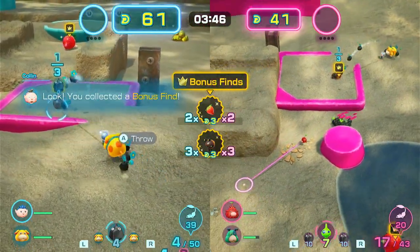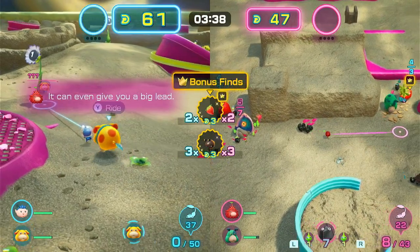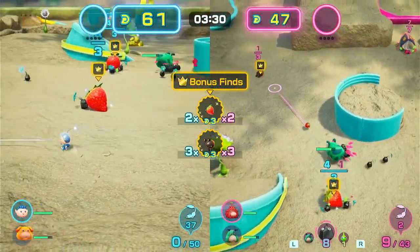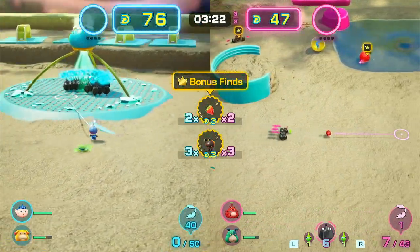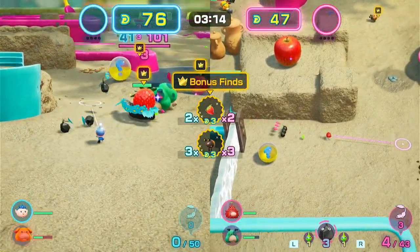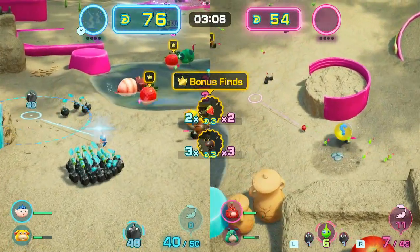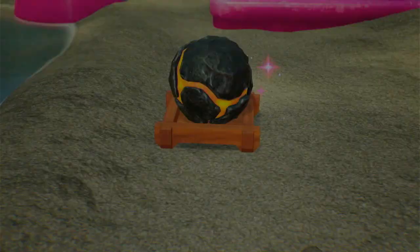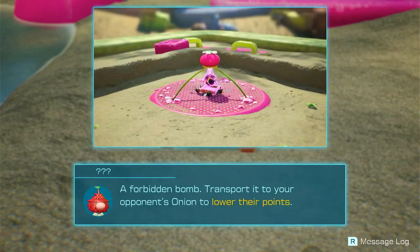Maybe I can steal this — just need to be smarter about this. I only have 61, this is a long fight. Please get that back. Nope, my Pikmin! Stun him, do something please. Oh that's just rude. Oh, there's a thing there — oh boy, oh cheap please. Steal that thing. Oh boy, what does that mean? This is a sneak bomb — a forbidden bomb. Transport it to your opponent's onion to lower their points.